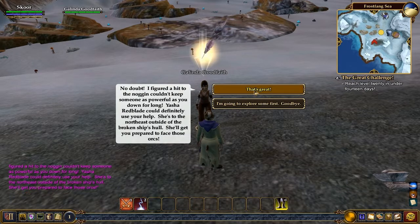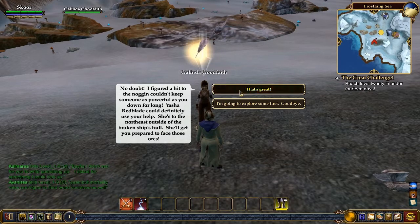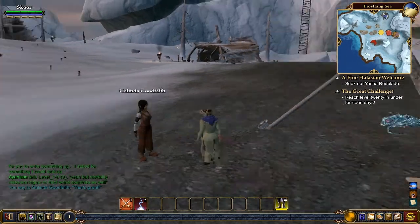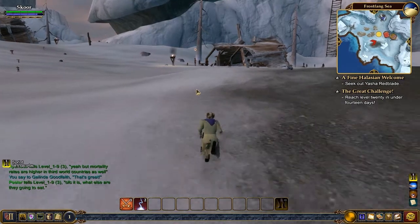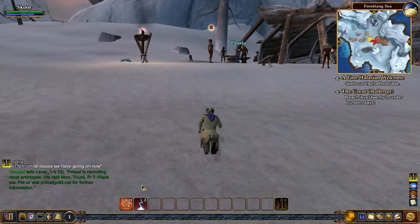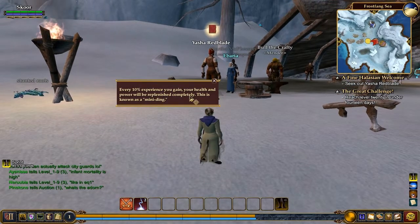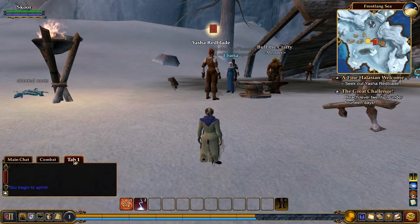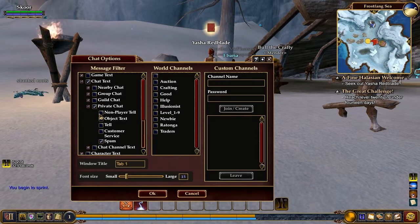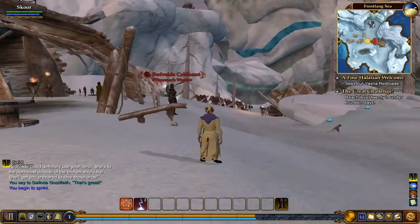There are attacks by the orcs — okay, let's attack them back. I gotta go talk to Yasha Redblade. Let's accept that quest. Sprint has a duration of one minute — let's give it a shot and see what the cooldown's like. Every 10% experience you gain, your health and power will be replenished completely — this is known as a mini ding. I like that. Let's make a new chat tab and allow only private chat and NPC chat — this keeps the chat log from getting cluttered up with stuff we don't care about.